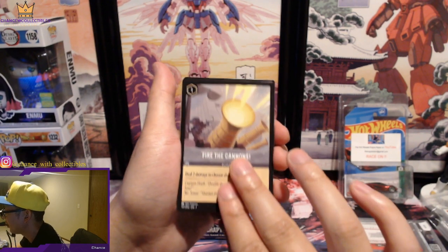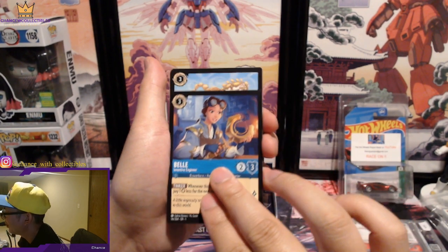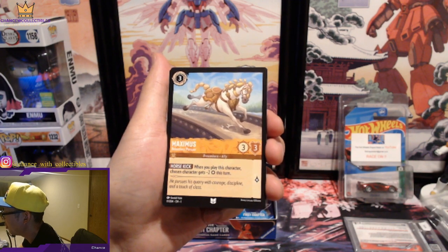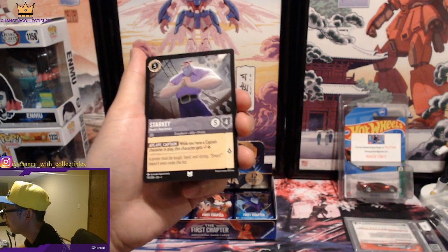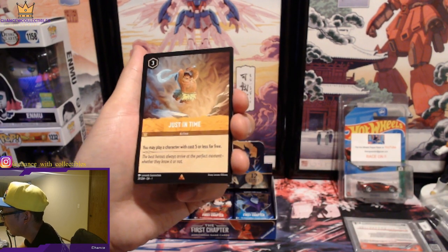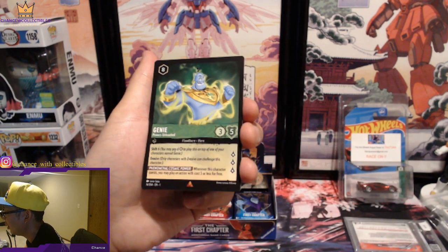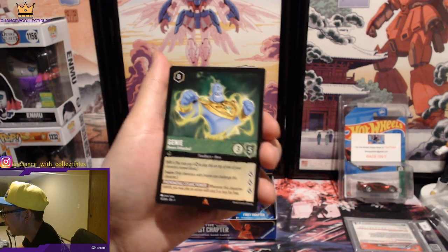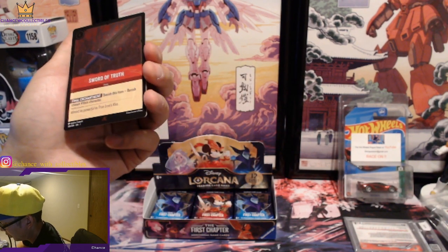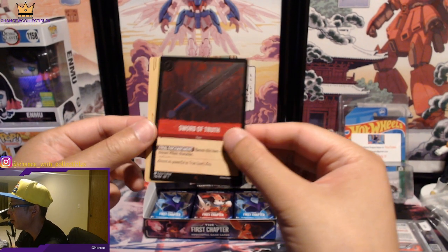Fire the Cannons. We got Belle — let's get it! Maximus, Relentless Pursuer. Starkey, Hook's Henchman. Just in Time action card. The Genie, Powers Unleashed. And the Sword of Truth — an item card.